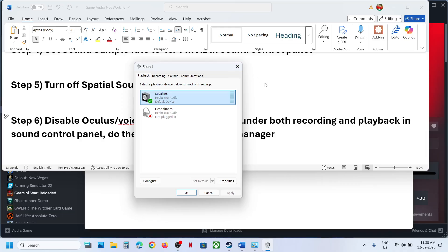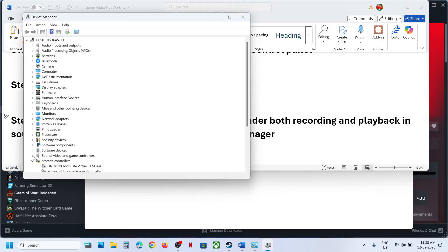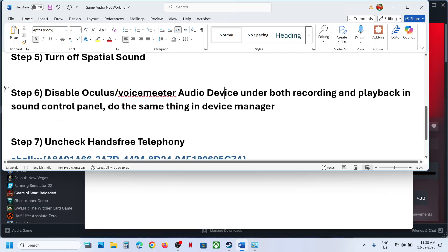Do the same thing in Device Manager. Right-click the Start menu and go to Device Manager, expand Sound, Video and Game Controllers. Keep your speaker enabled; for any others you don't need, right-click and disable that audio device. Once you are done playing the game, you can always right-click and re-enable the rest of the audio devices.